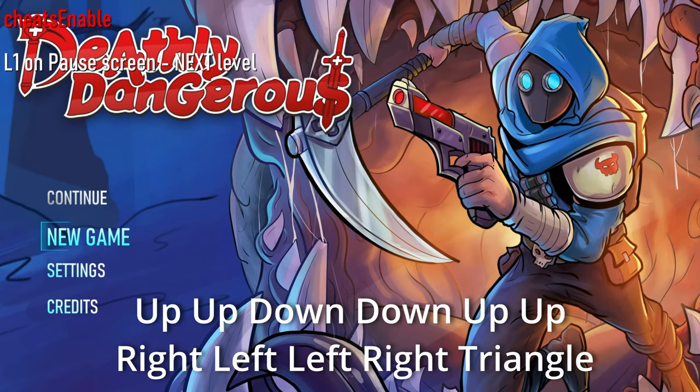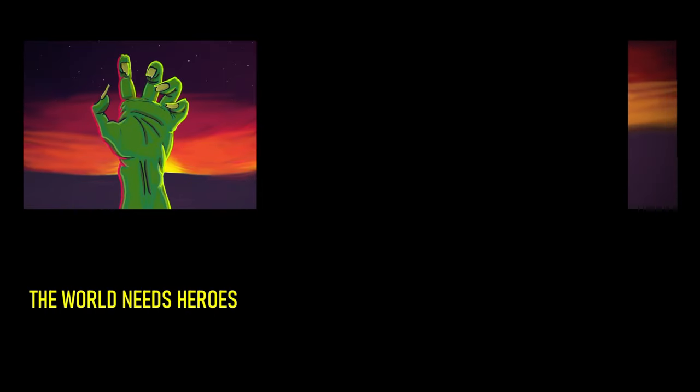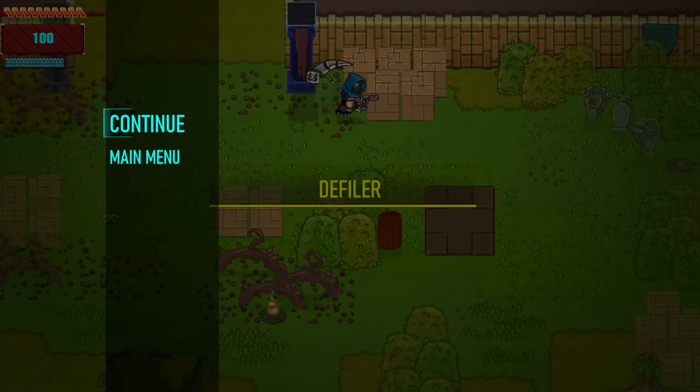You'll hear an audio cue if you did it right. Now head into the game, hit cross to skip through the opening dialogue, press the start button to pause the game, and press L1 to skip to the next level. Just spam start and L1 until you finish the game, and that's really all there is to it.